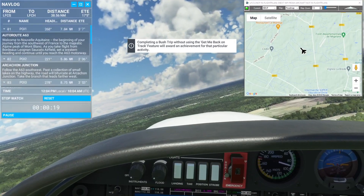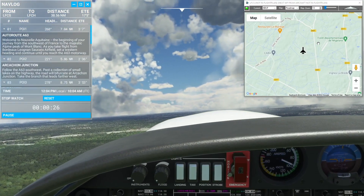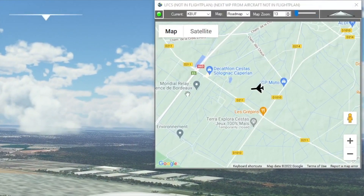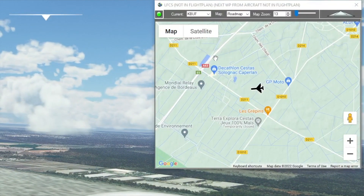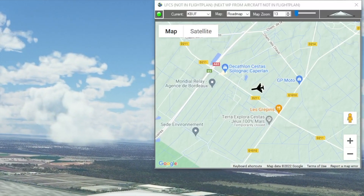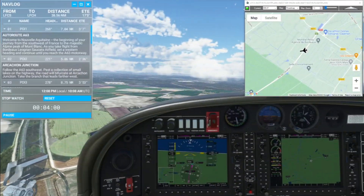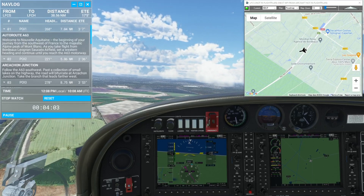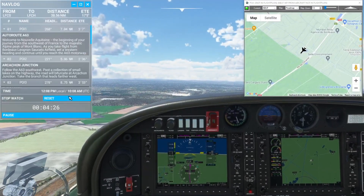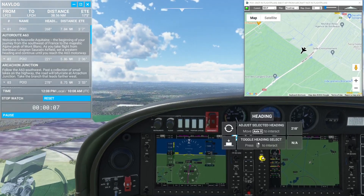I've started my stopwatch and I'm going to get myself lined up with the runway before I put myself on heading 268. I'm coming up on a road, and since I have cockpit map open I can see that is the A63 motorway — even though I'm not from France. That's my waypoint, so we're going to switch to the heading of 221. I cross the A63 and change my heading to 221, then reset my stopwatch and carry on to the next waypoint.